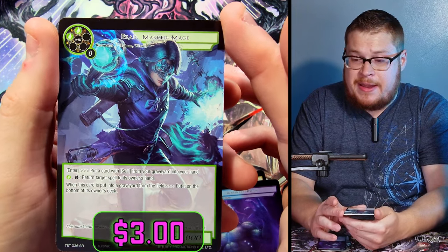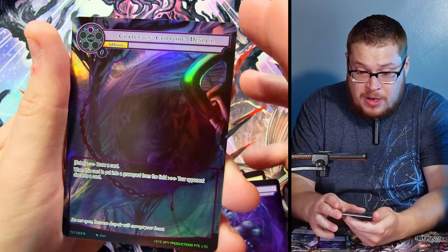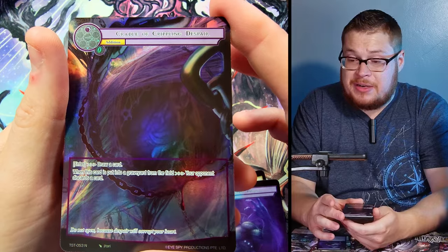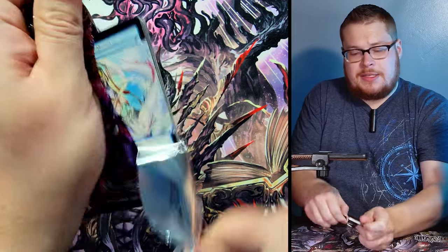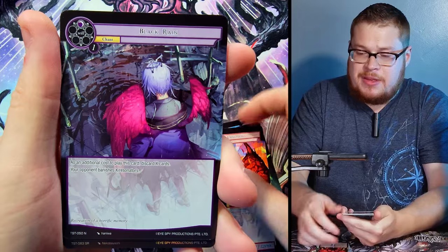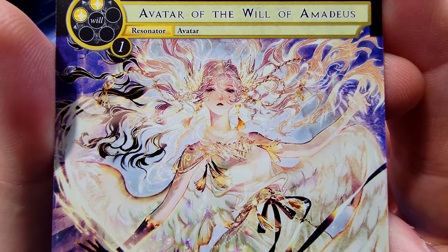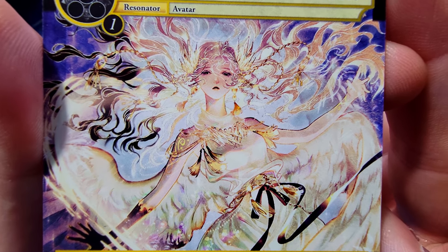Brad again — big boy Brad, just a normal non-foil super rare. Behind it Cradle of Crippling Despair — all these letters flow together pretty nicely on camera. Just a normal. Cruising through to finish the box — Avatar of the Will of Amadeus again, just the normal version, but look at that artwork without the foiling on it. Really really impressive.